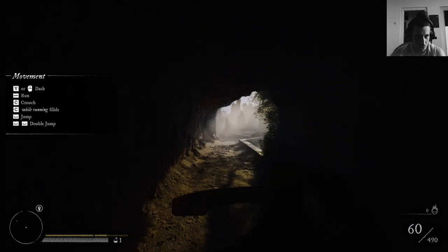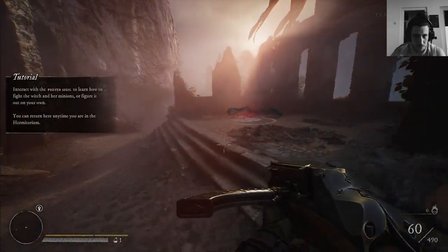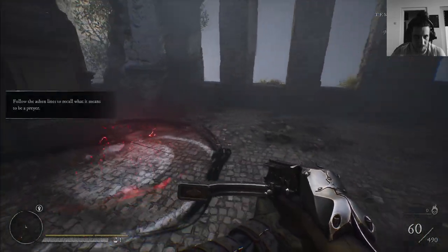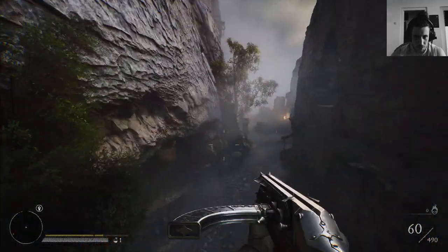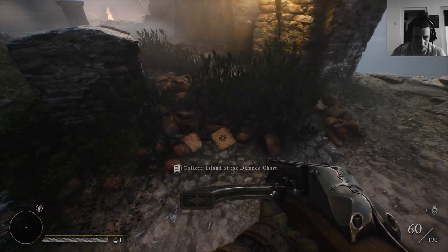Learn your dodges and learn your double jumps — you can use both to dodge incoming fire. The double jump is actually great for dodging, often better than the dash.